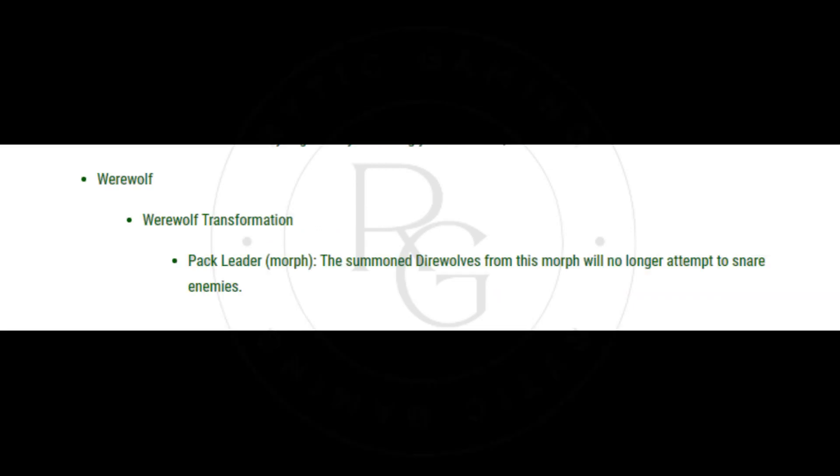Werewolf — Werewolf Transformation, Pack Leader Morph: The summoned direwolves from this morph will no longer attempt to snare enemies. Item Set — Merciless Charge: This set now increases your damage done with all two-handed attacks for 18 seconds after activating Critical Charge, rather than causing enemies to bleed over 10 seconds. The bonus damage to your two-handed attacks is increased by 11.16% of the higher of your weapon or spell damage.